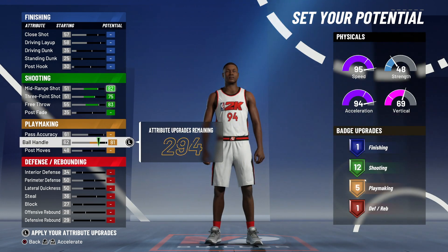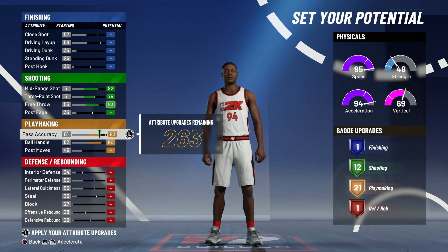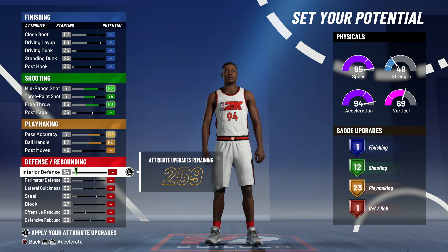For playmaking, put your ball handle on 90 and then put your pass accuracy on 87. As you guys see you will have 23 playmaking upgrades. This right here is the only way you're going to be able to get sharpshooting takeover on this build — ball handle on 90 and pass accuracy on 87. Just leave your playmaking like that.